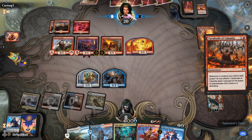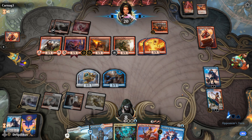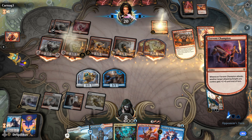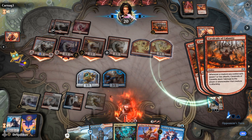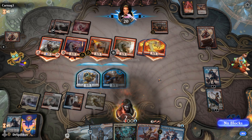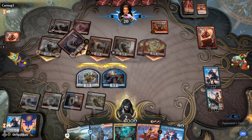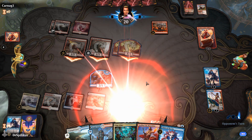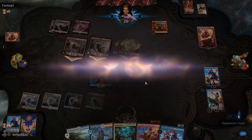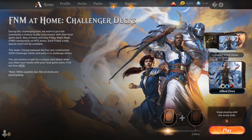Here comes Cavalcade — we're going to be taking more damage than what we can actually defend against here. We defend here and here and we're still taking four damage — this Mono Red deck is just vicious. Jeskai Fires would have to draw perfect and Mono Red would have to draw really terrible to have a chance.